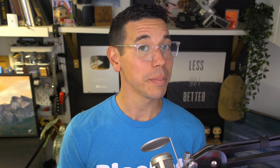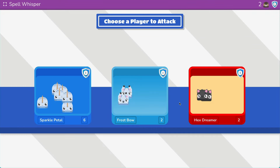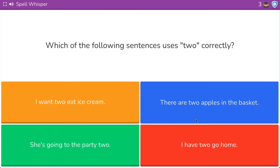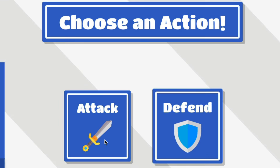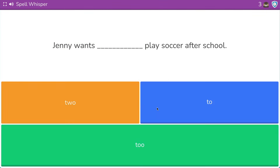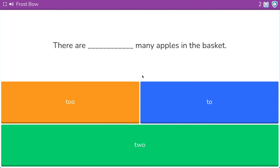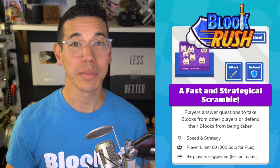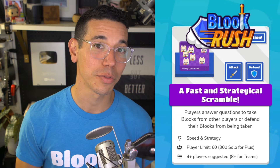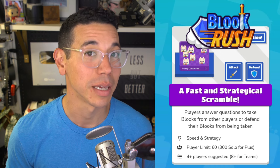Our other team game is Bluk Rush, a fast and strategical scramble. Players answer questions to take Blukes from other players or defend Blukes from being taken. It's similar to Battle Royale, but it takes a bit more strategy as players have to decide when to defend, when to attack, and who they're attacking. Since there's a bit more going on, it's really fun for students that want more strategy and it adds another layer to the game for those that might not be as quick to the draw. The player limits are the same — 60 and 300 for plus accounts — and we recommend playing with at least four players or eight when playing with teams.